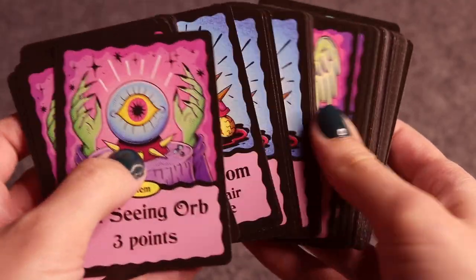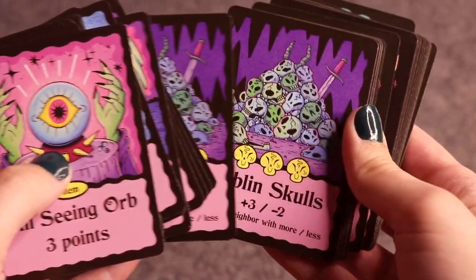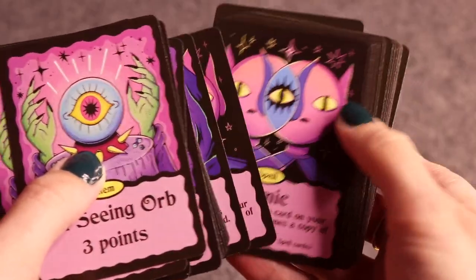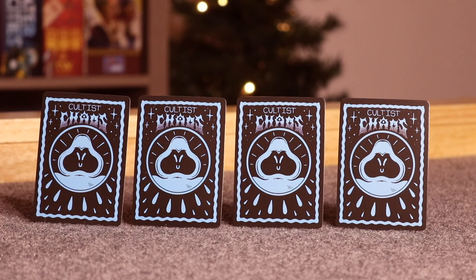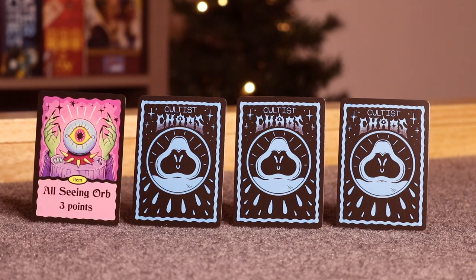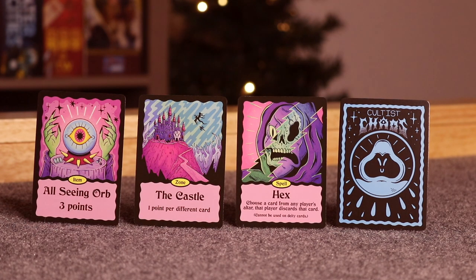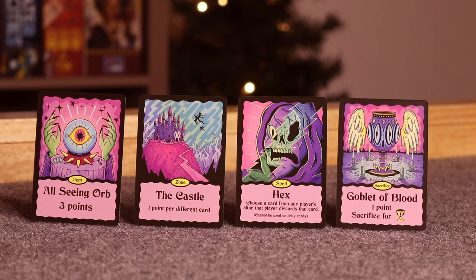The cards are the most important thing, so let's get into what each card means and why you would want to place them in your altar. There are four main types of cards as well as deities, which we'll get into later. Starting off, you have item cards — these are cards that will get you points in different ways. Zone cards get you points at the end of the game based on what is in your altar.